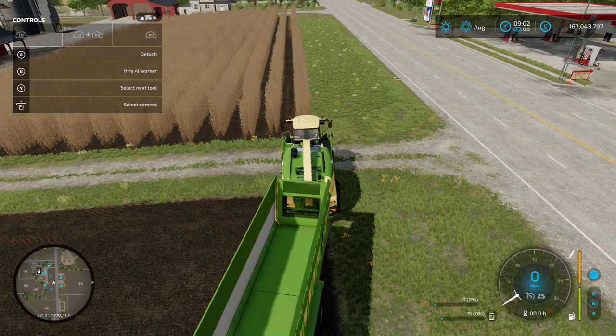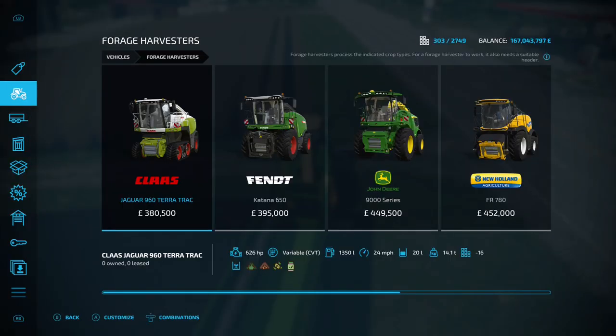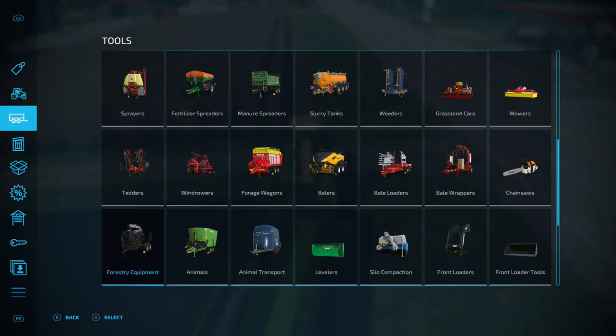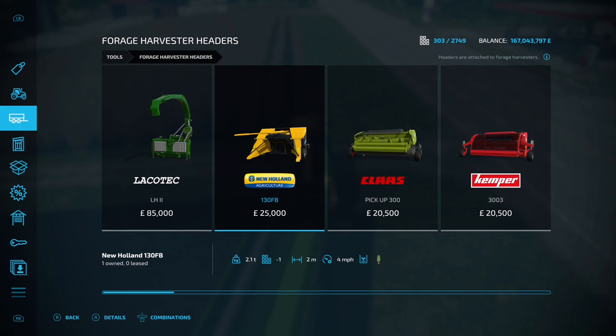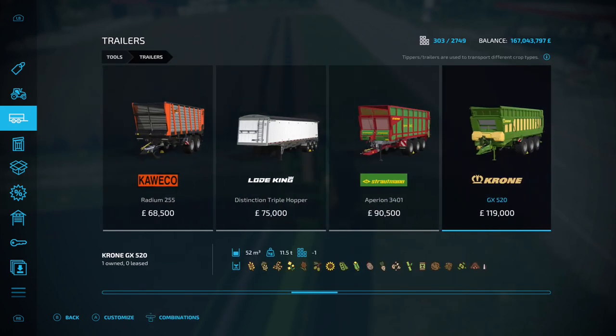When it comes to harvesting your poplars, there are two options. This is the first one: go into the shop menu and get yourself a forage harvester. Any of the forage harvesters will work. I've gone for the Krone Big X 1180 for a specific reason. Go into Tools, then into Headers — Forage Harvester Headers — and you want to get the New Holland 130 FB. This is the only one that does poplars at the moment.